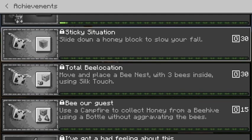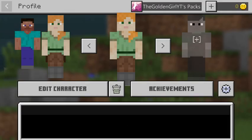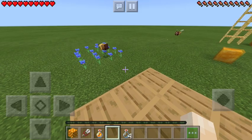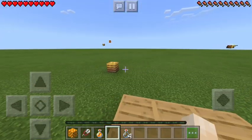The next achievement is to move and place a beehive with three bees inside using Silk Touch. And then there's one for sliding down a honey block, which is what I just did — but I'm in Creative, not a survival world, so it didn't count.